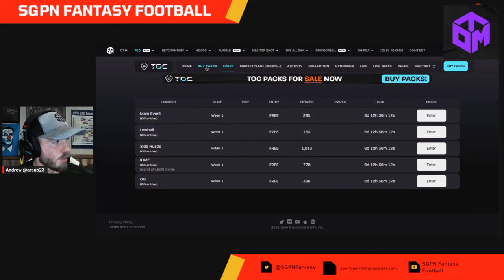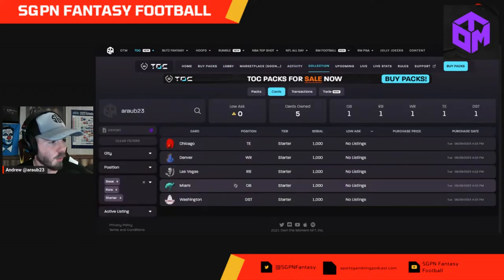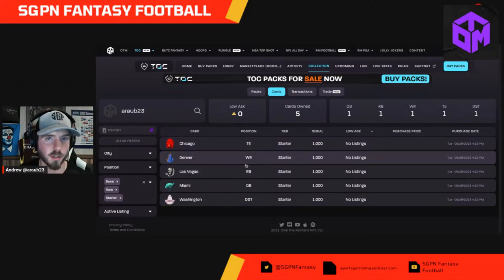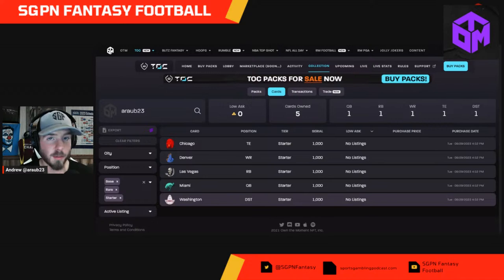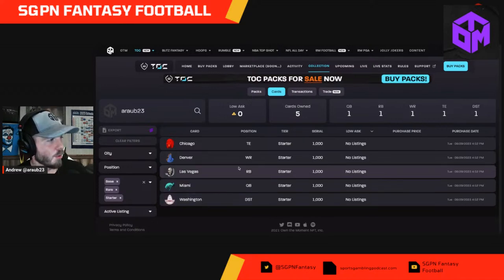Let's go into my collection. With my free pack I got the Chicago tight end — that'll be Cole Kmet, big Bob Tonyan. Denver wide receivers — sucks that Jeudy is potentially going to miss week one, but that opens up for Courtland Sutton and Marvin Mims. Las Vegas running back — good thing Josh Jacobs signed back with the Raiders on a one-year deal. Miami QB — Tua we trust, week one, we'll see. And then a holy grail of defenses — Washington defense, as a Commanders fan I love to see that, with a great week one matchup against the Cardinals.